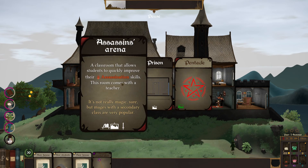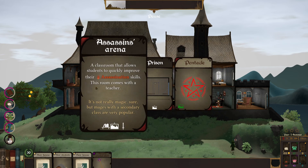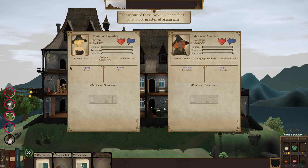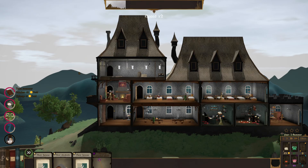Looking at the assassin's arena card — let's get ourselves an assassin's arena! Managing more applicants. Going with Karen over here — the students improve at the normal rate; the other option lowers learning rate. We're going with the one that improves the normal rate.